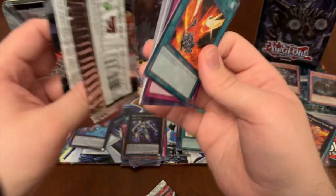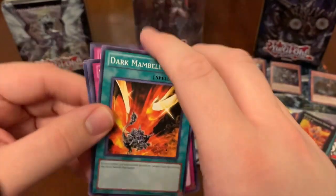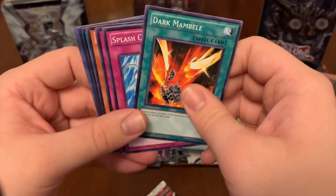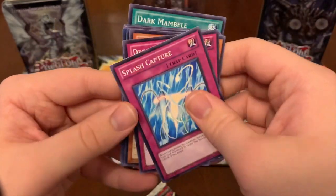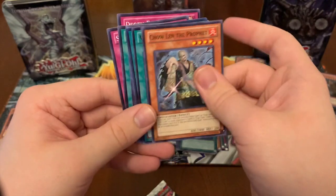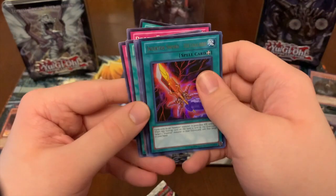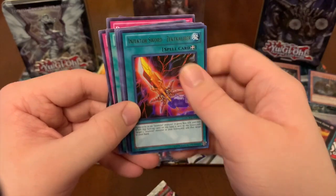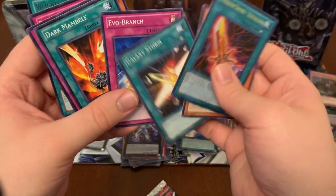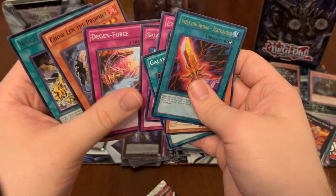These were awesome tins, but they always were kind of people's banes sometimes, because sometimes you wouldn't get a single holo. Unless it was Number Hunters - for other packs, you wouldn't get a single holo sometimes in a tin. Moving to Order of Chaos: Splash Capture. Dijun Force. Chao Len the Prophet. Whites and Zanimacers. Inzektir Sword. Zec Calibur - that's an Ultra. Inzektir Giga Weevil. Galaxy Storm. Evil Branch. Dark Mamble. Splash Captured. Deng Force.